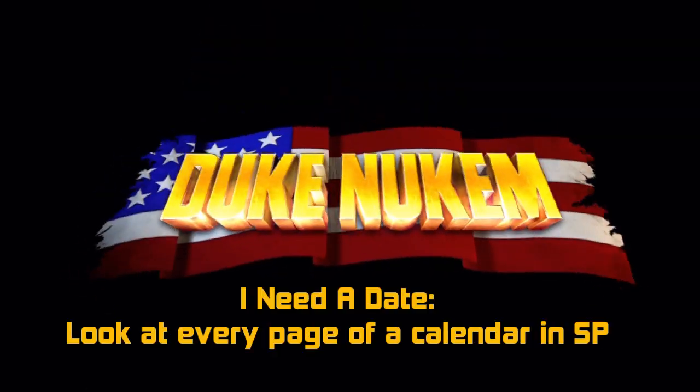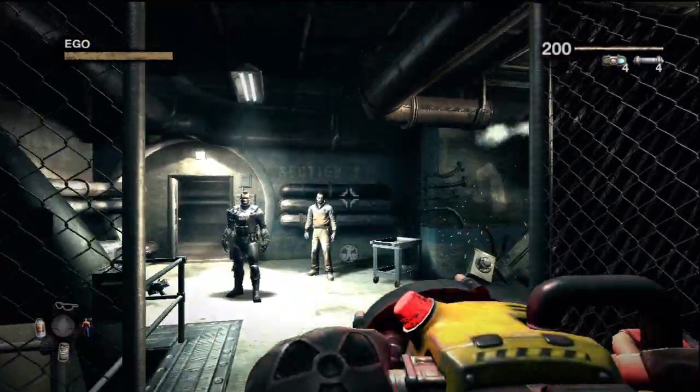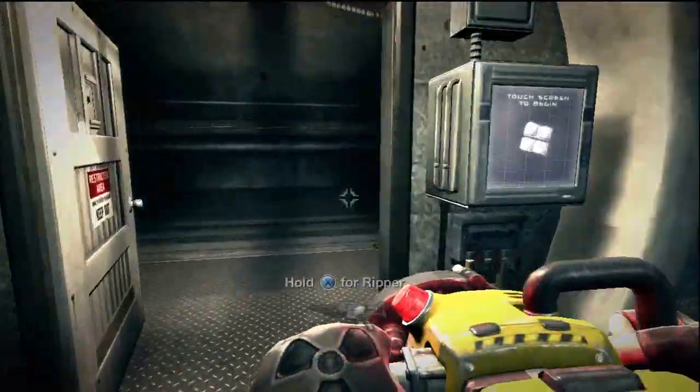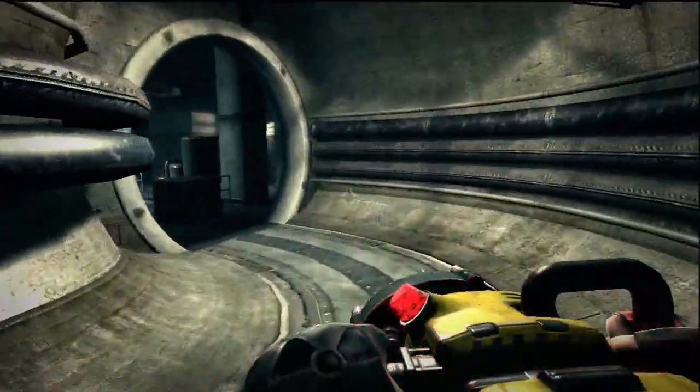What's up guys, DisturbCreations here bringing you another achievement guide for Duke Nukem Forever. This time we're doing 'I Need a Date,' which is to look at every page of a calendar in single player. To get this you're going to be playing the level called The Shrunk Machine, which is the first level that you get the freeze ray.